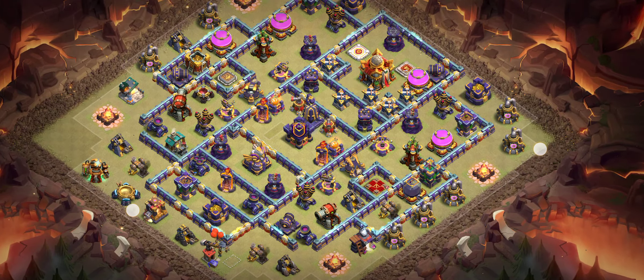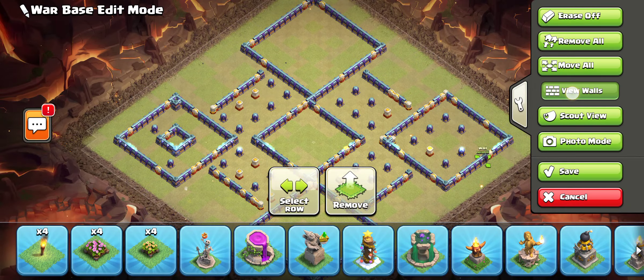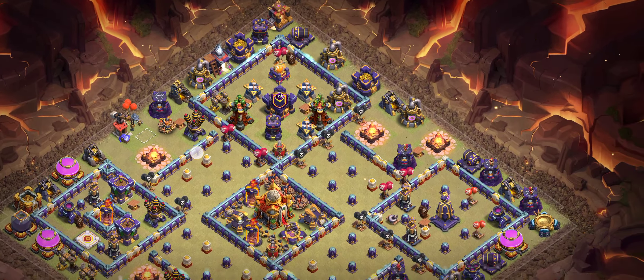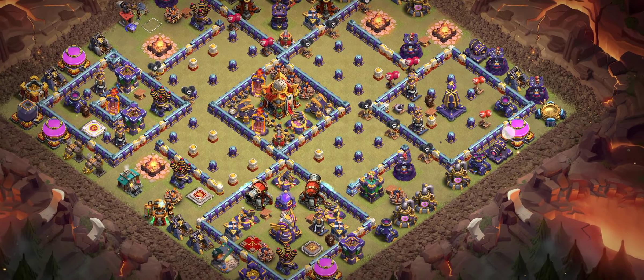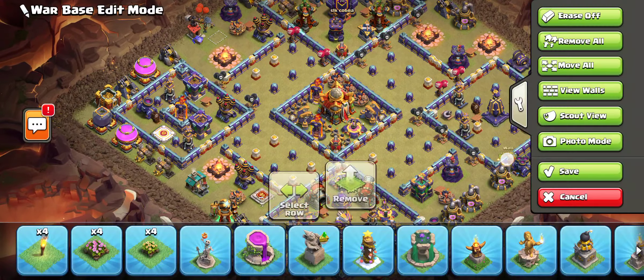Base number seven is another great one-star base. It's a tricky anti-3-star base. If you use this base in the low trophies, you will get so many one-stars easily. If you're using it in the high trophies, this base will work really well for you too.